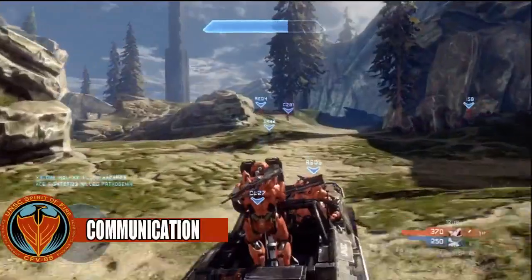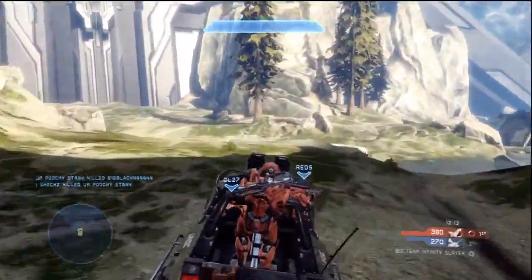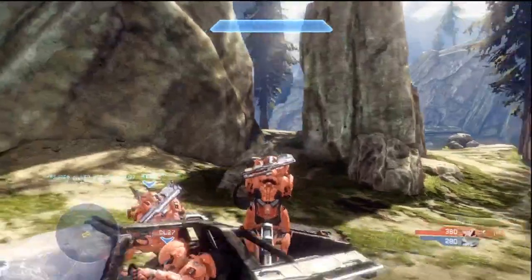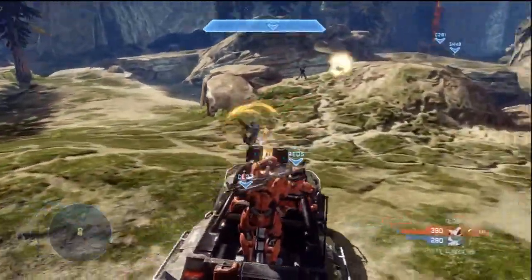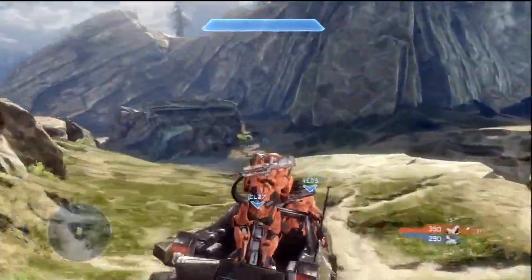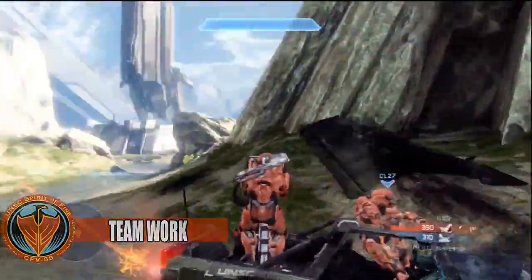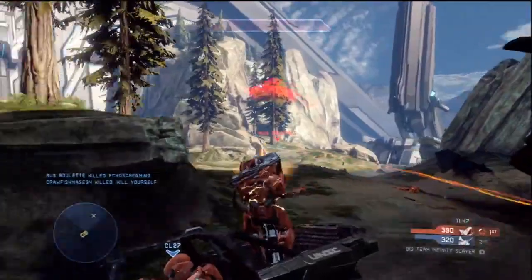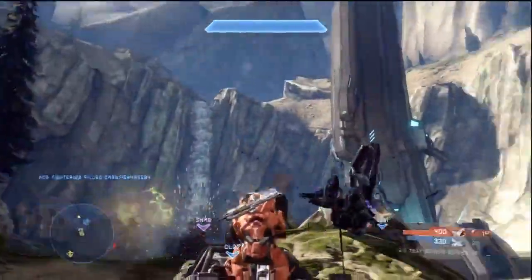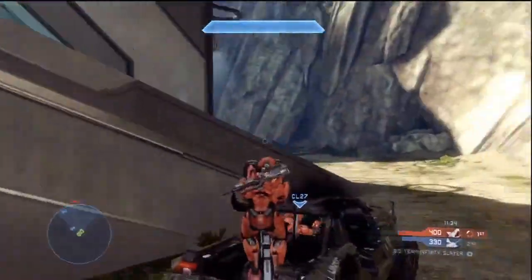Now let's move into some tips. Communication between the driver and gunner is absolutely key. The Warthog can deal out a ton of damage, but it means nothing if you and your teammate don't have a mic and aren't communicating. The driver should be telling the gunner where the next targets are, and the gunner should be giving the driver tips on what's coming from behind. Halo is one of those games where you need communication — unlike Call of Duty where you can still do fairly well with poor teammates, in Halo you will get destroyed without smart teammates.